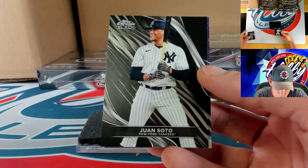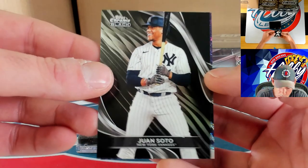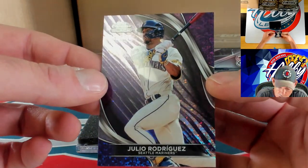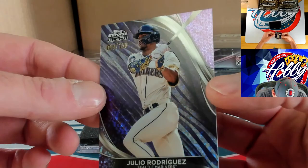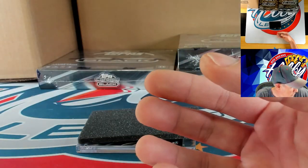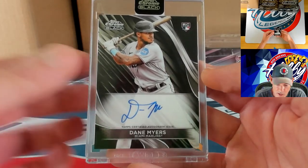Darius Vines, Juan Soto in the pinstripes — looks very good on the black back of Topps Chrome. Our first J-Rod action on the purple mini diamond for Julio Rodriguez — 49 of 150. Our autograph is going to be a rookie base auto going to Dane Myers on the base ink.